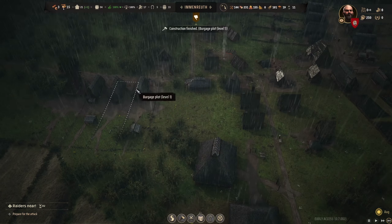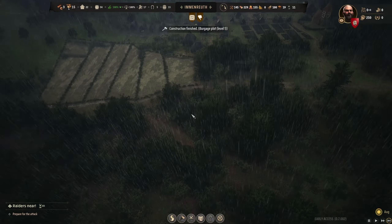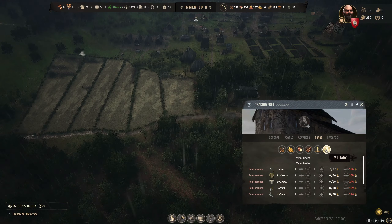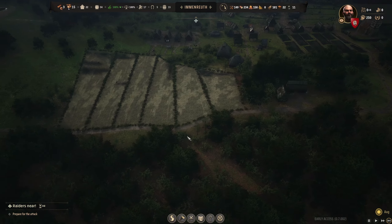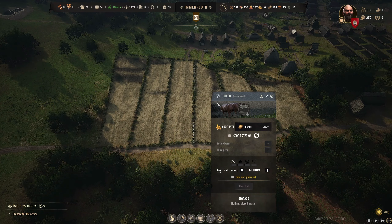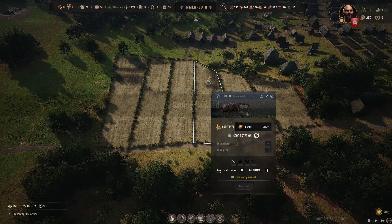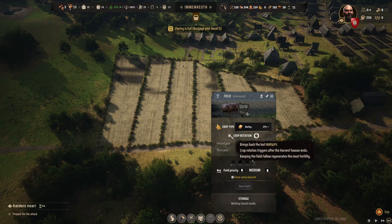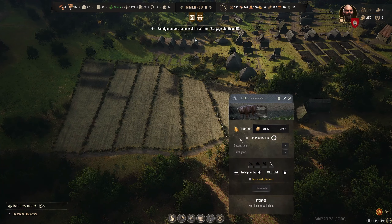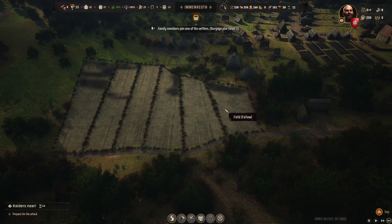These are going to be artisan homes over here. We've got 11 out of 32 bows. The crop rotation button went off — it should be fallow, then barley in the third. Alright, we're back on track. That's how you do farming.